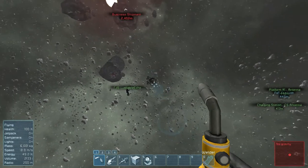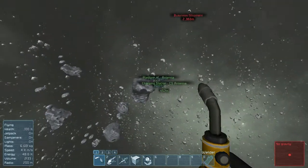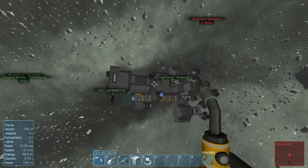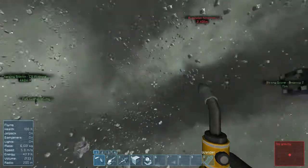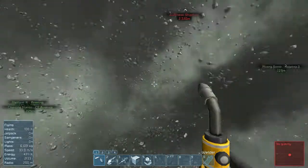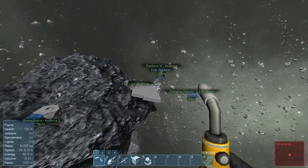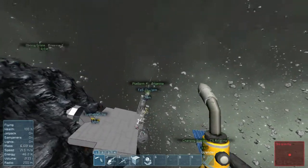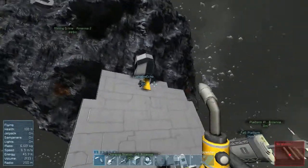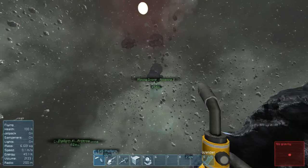Welcome everybody, we're here in Brothers in Space. We're having some issues with our drone. When you control the drone from your K panel, your suit, there's a range of about 225-230, which I think was in the patch notes. We assumed that the antenna on the station would let you control it, but that's not the case—you have to actually sit in the control panel of the unit that has the antenna, and then you can control it further.